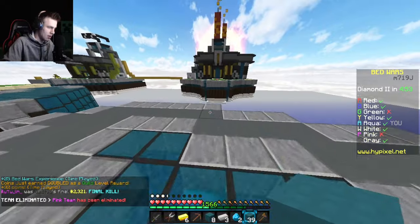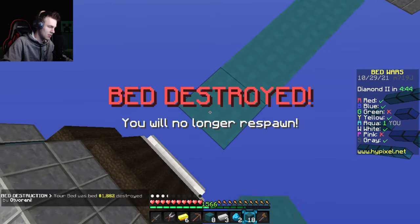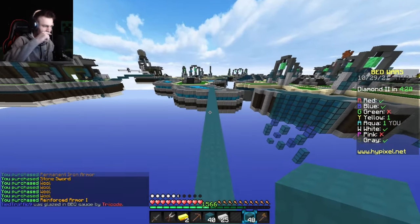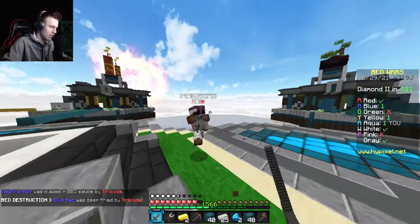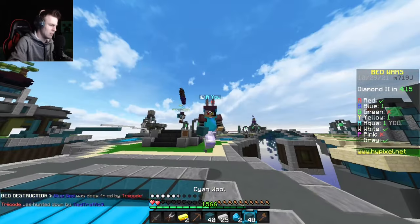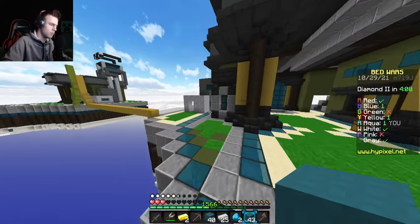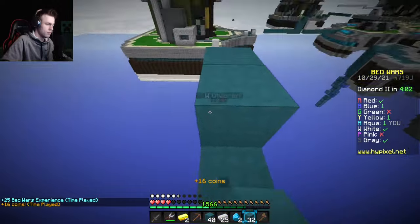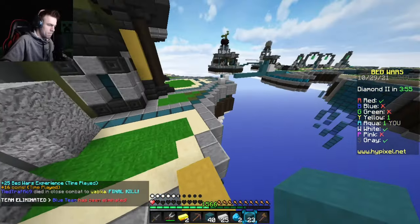I'll bridge to yellow since they already took out a base — it only seems fair. My bed is now gone because of white team. I'll buy iron armor — stone sword I already had, that was a waste. Heading to mid, I'll probably have to fight this guy here. Please don't fight me at the diamond gen. They gapped.